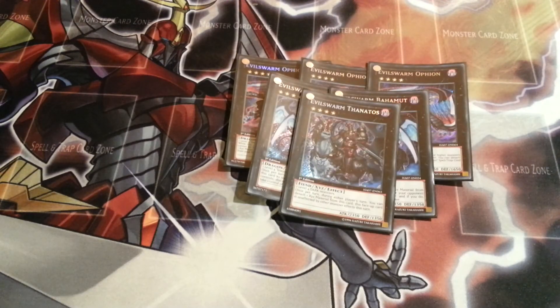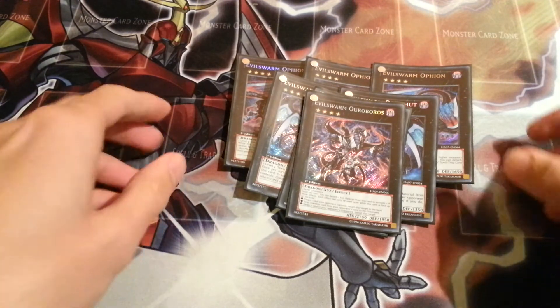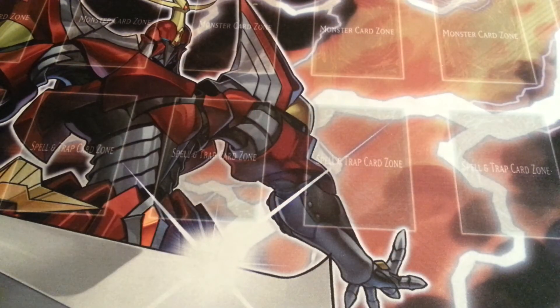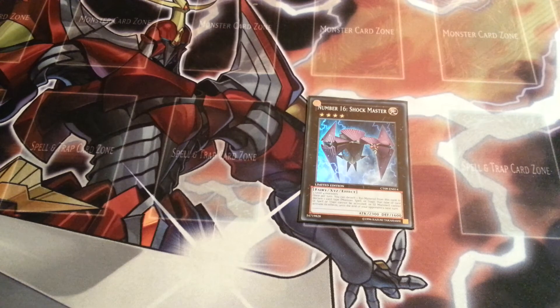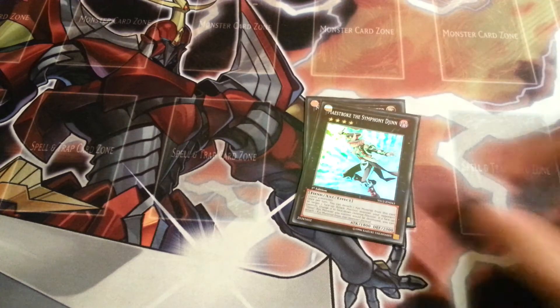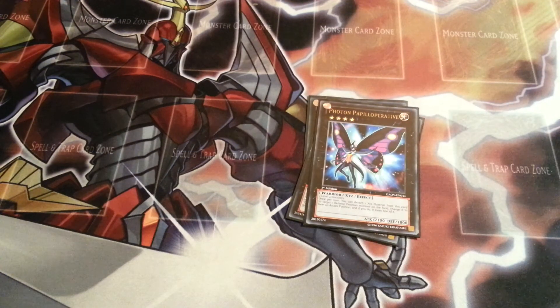Then I have one Thanatos. I like Thanatos in the mirror match — some people play Nightmare, but I like Thanatos because it's not affected by monster effects. One Ouroboros — he can potentially win games, but I rarely go into him. For the rest of the extra deck, I play Shockmaster because you can make him — first turn Shockmaster always hurts the opponent a lot. Maestro for defense. Giga-Brilliant because he's amazing.